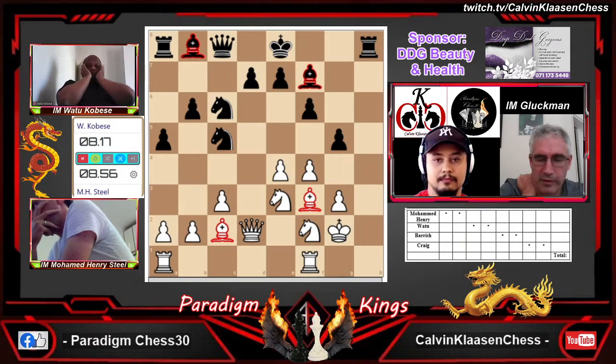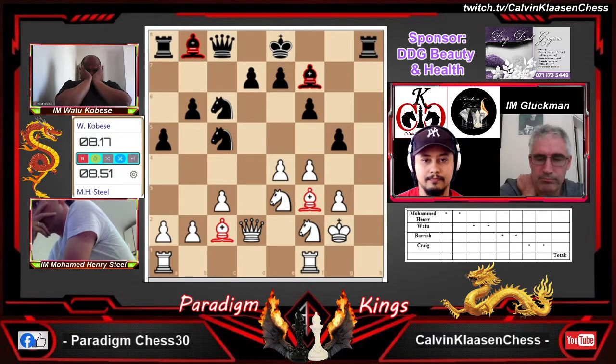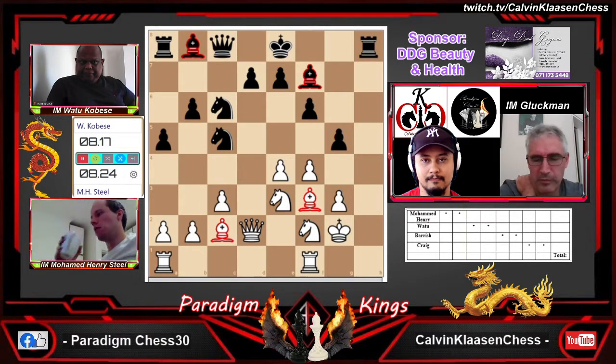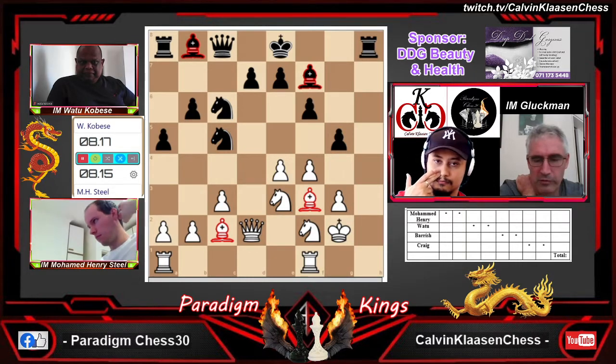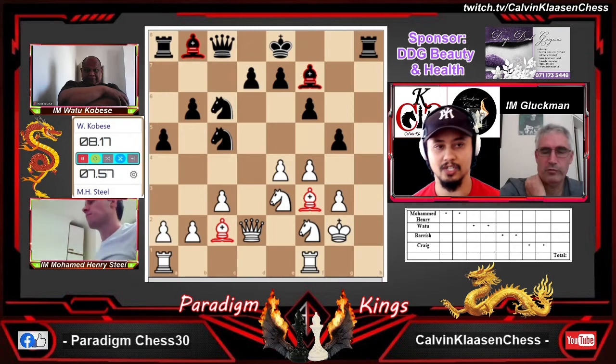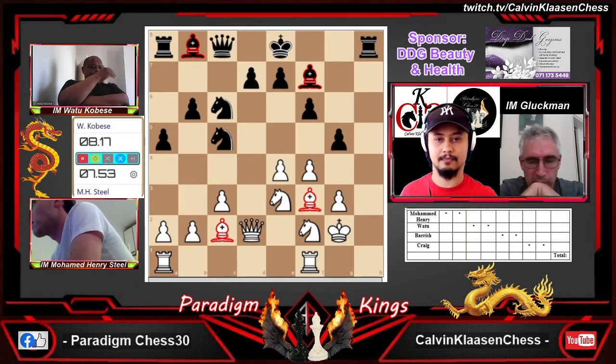I think this is the best practical chance for Watu. Maybe Henry shouldn't have gone king g2 just yet — maybe he should have gone for b4, b5 plan to push back the knights. Because then he could take on g5 and not have to worry about knight e5. That's really the worry — it's a fight for the g5 square. If the knight on c6 had been pushed back, he could take on g5 and maybe put the f-knight to g4. But the problem now, if he takes on g5, is the black knight gets the e5 square. King g2 was an inaccuracy.